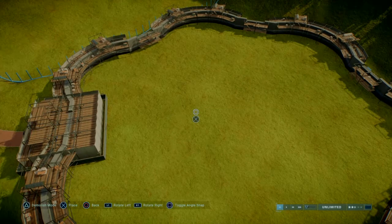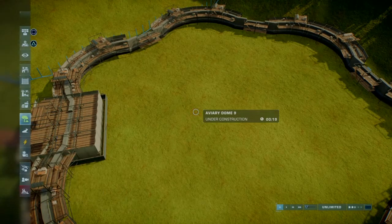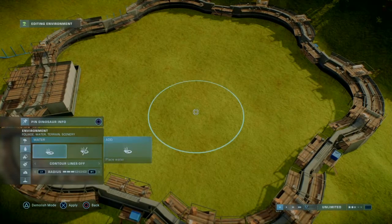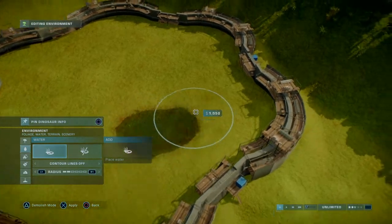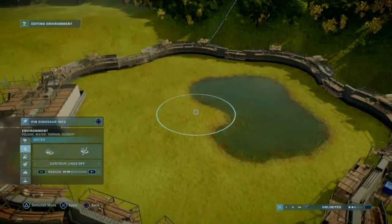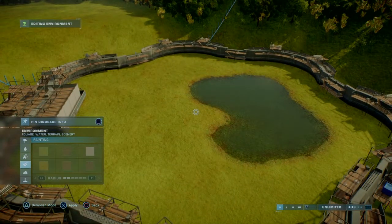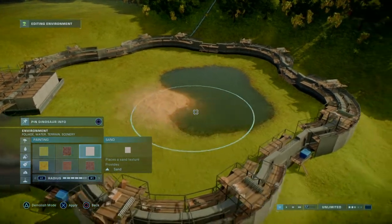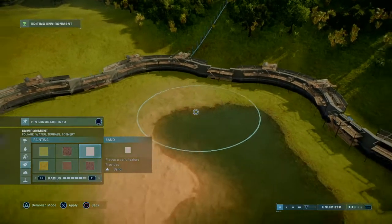Let's start, and I think it's best to start with the water source — a smaller one, probably not too fancy, just right there. Then I know we'll need sand because Dimorphodons are the ones that need sand, so we'll have it right around here — a little bit of a beachy section.